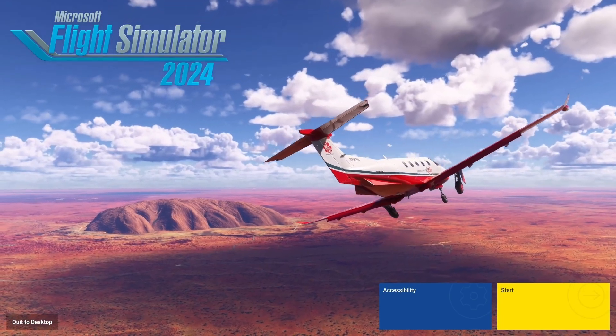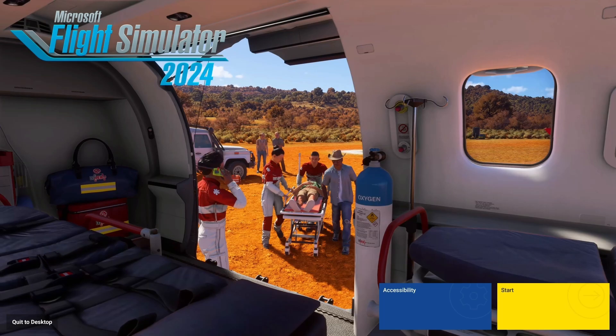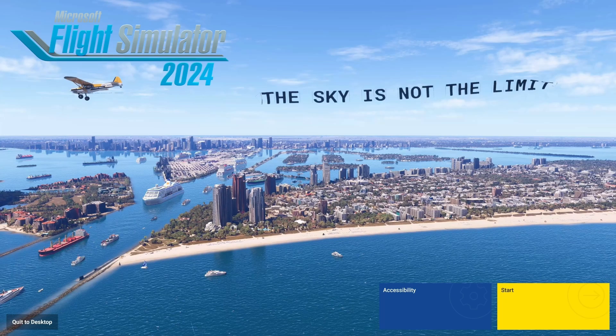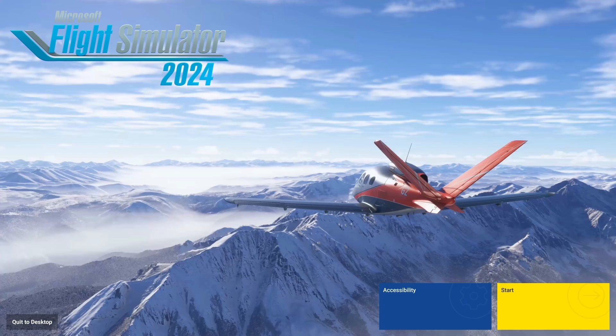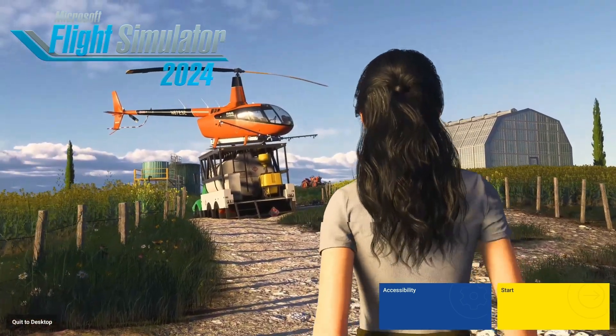Continuing on with our performance testing for Microsoft Flight Simulator 2024, today we're testing a mid-range build comprising an AMD 5600X CPU, an Nvidia 3070 with 8 gigs of VRAM, and 32 gigs of DDR4 3600 CL16 memory from Corsair — which is in the ballpark of what Microsoft recommend for their recommended spec.